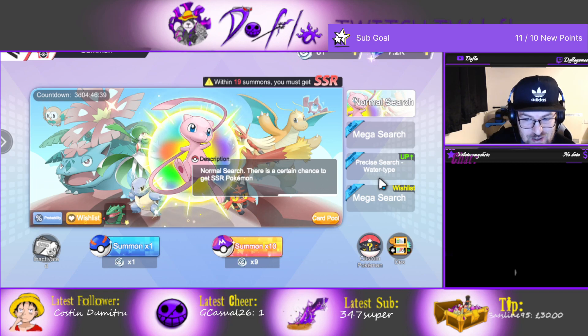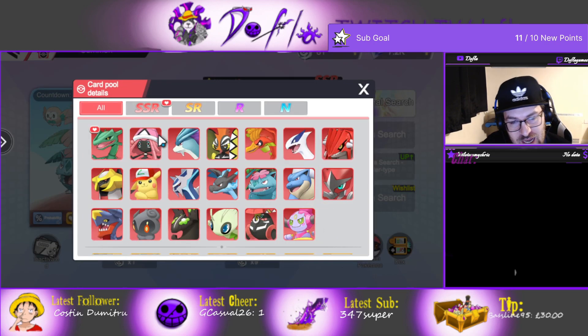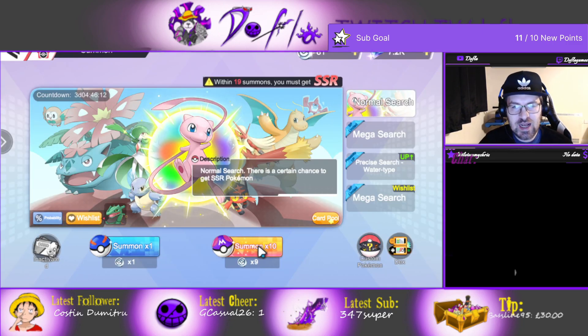I'm not gonna use any crystals for summons — I need them to refresh the energies, I'm not gonna use them for summons. Any SSR would be nice. I wish-listed Rayquaza, but maybe Mega ones are really nice too, something with a different element than Dragon. Dragonite is not the best, but whatever they want to give me I'll take it — any SSR that I don't have.